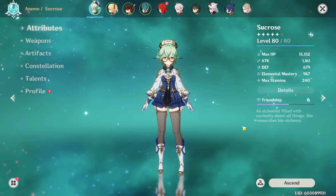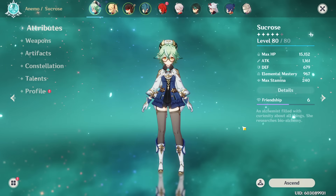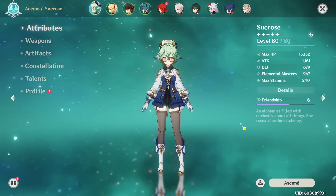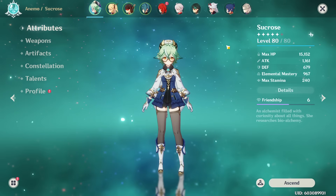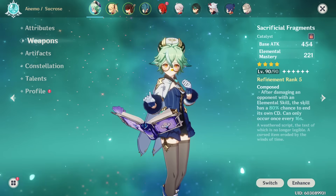Overall, I really believe Sucrose to be an essential character to basically everyone's account. She's a really good 4-star, one of the best 4-star supports, which is why I believe her to be broken. Being that versatile Anemo 4-star that she is, having a catalyst option that can be very good for support, good artifact set, good everything.